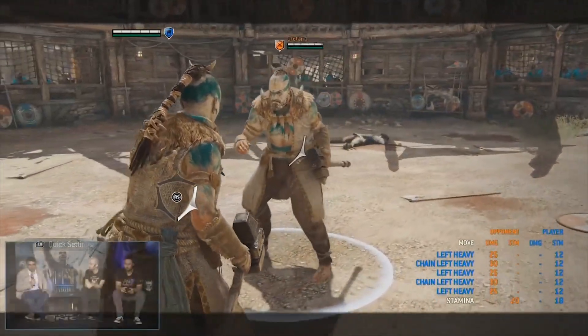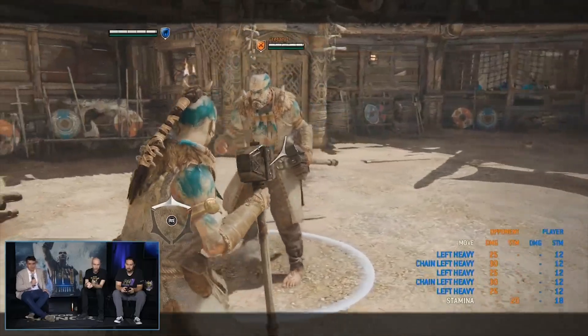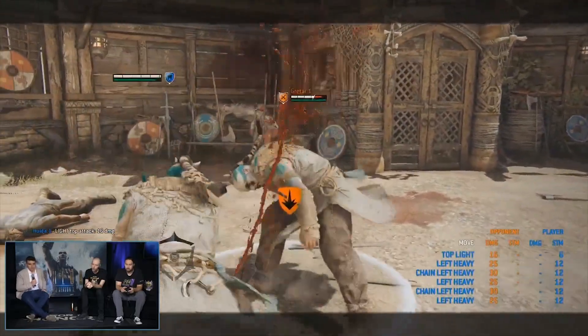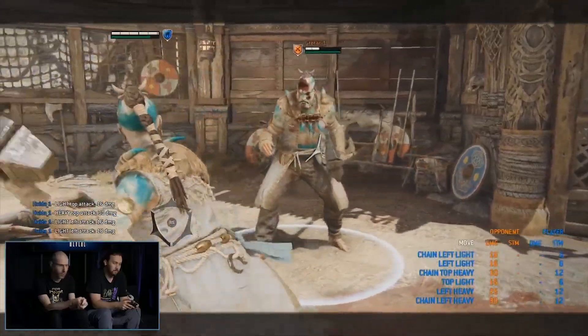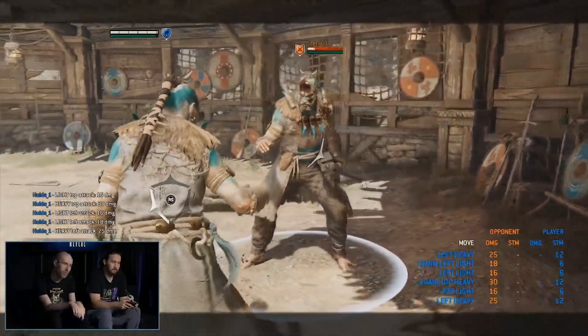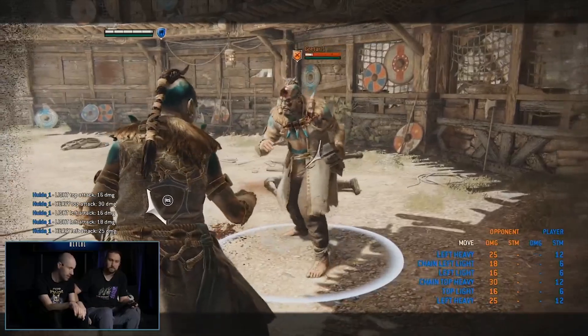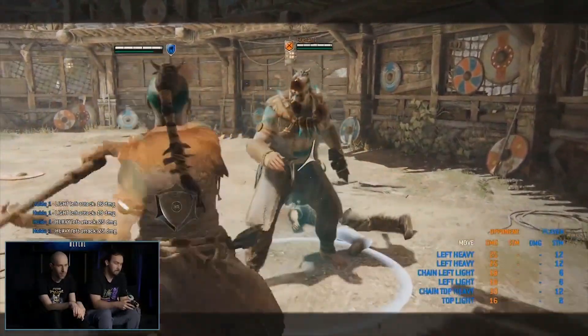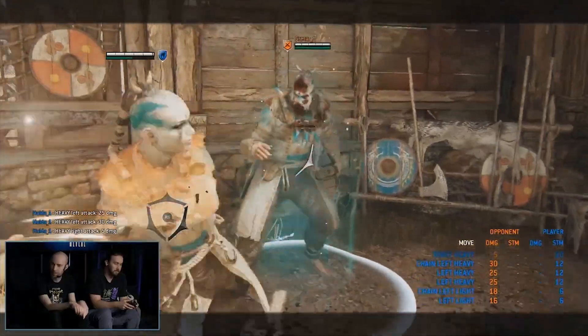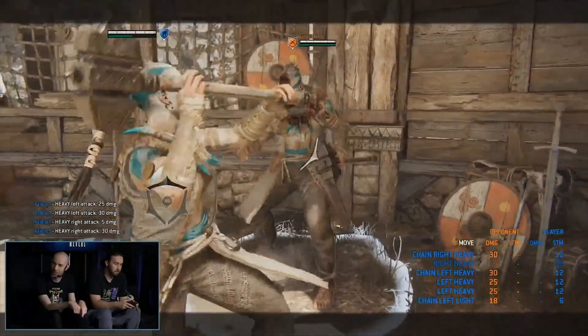So fight kit — let's start with the basics. It's two-hit chains with these characters: light light, light heavy, heavy light, heavy heavy — any combo you want, any order you want. You'll see that each of these has a bit of a property to it. The heavies here have uninterruptible stance, sometimes also known as hyper armor, super armor, or special For Honor armor.